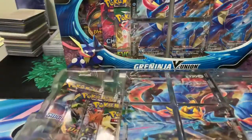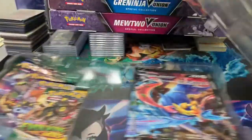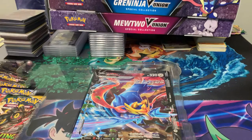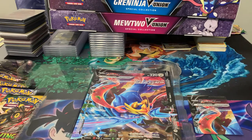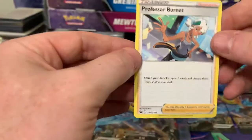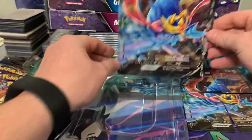So we'll get into the Zacian first. They come with a code card and then you got your four promo cards. So you got the Zacian - one, two, three, and four. There's our four promos, and it also comes with a Professor Burnett card. That's basically what the four cards look like combined.